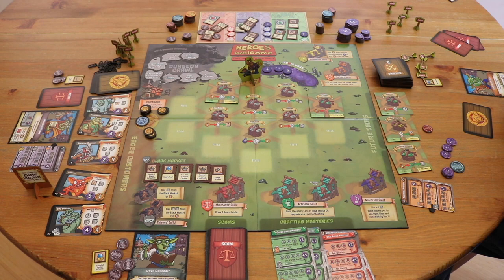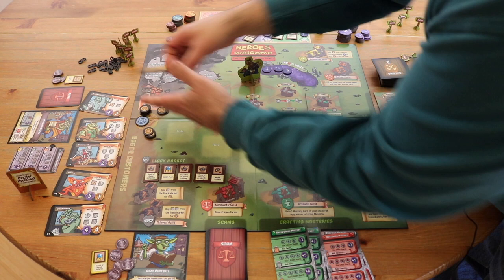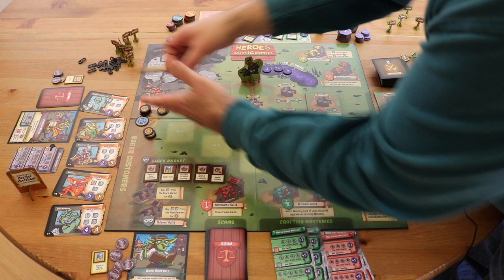At the bottom of the monster deck is the boss monster. When someone crafts for the boss monster, it enters the dungeon, and when the heroes go to fight it, the game is over. Everyone gets one chance to craft a charm, a trinket, or a talisman with any loot or skills they have left over, and then the player with the most Vorpal Pieces wins the game.